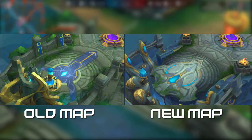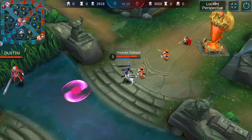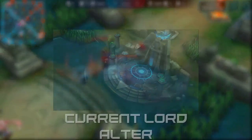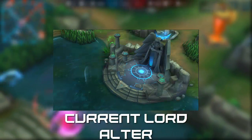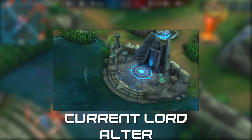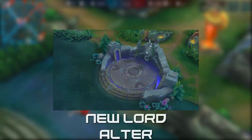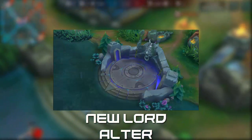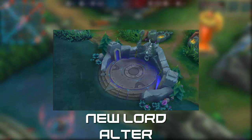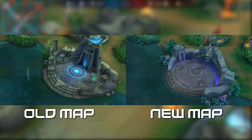Second is improvement of ground accuracy — they want to remodel some of the terrain to make the jungle route more clear and improve the map more beautifully and smoothly. As you can see with the altar where the Lord spawns, they are completely changing the way it looks. The new style has a purple glow, and the green tones are toned down a lot — they're going for a darker theme with this map.